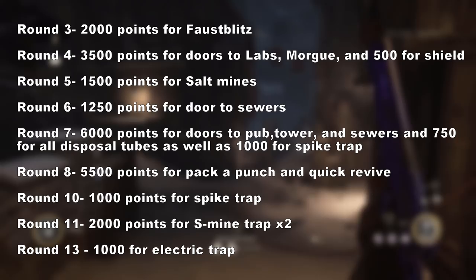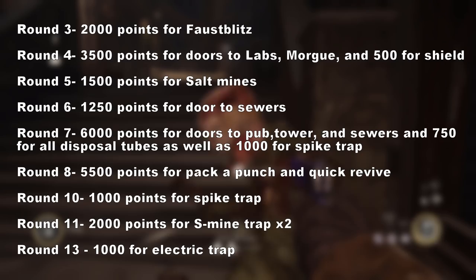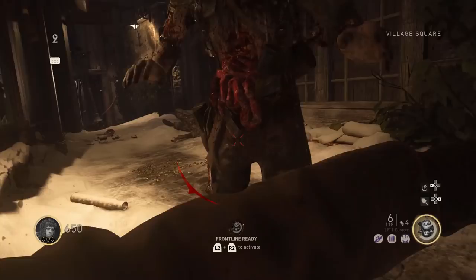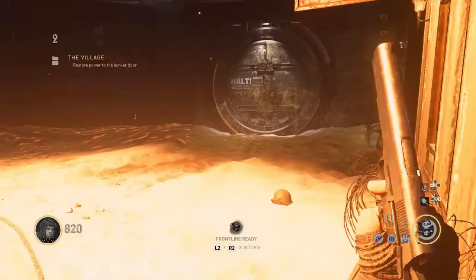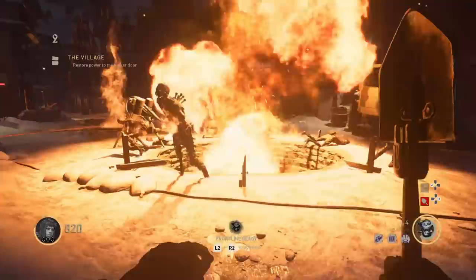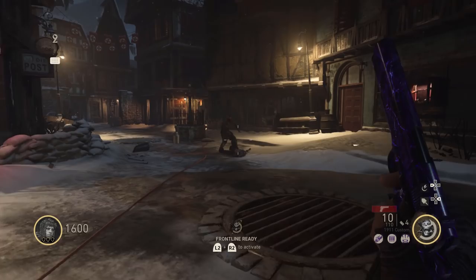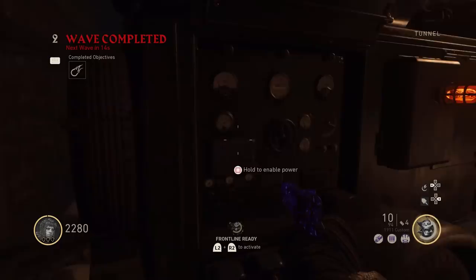Also, do the math if you're going to be buying some other stuff like Stamina Up and Speed Cola. For example, on round ten you need a thousand points for the spike trap, and if you want to buy Stamina Up as well, do the math to see if you'll still have enough for the spike trap and the 2,000 points for the S-mine on round eleven. Just be patient, take your time — make sure you do that math because you don't want to buy things that aren't necessary and be left with nothing to buy the stuff you actually need. Moving on with round two, now that you have all the valves turned, activate the pilot light in the center of the map and kill the pests that come out. Make sure you do not shoot at them at all because one bullet and they will die, which is a complete waste of points. Do not take any insta kills or nukes — only max ammos and double points. Once done, jump down into the sewers to make your way to the power, turn that on, and buy the door to the bunker for $12.50.